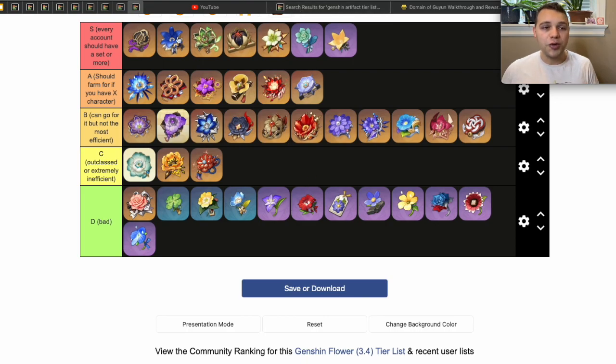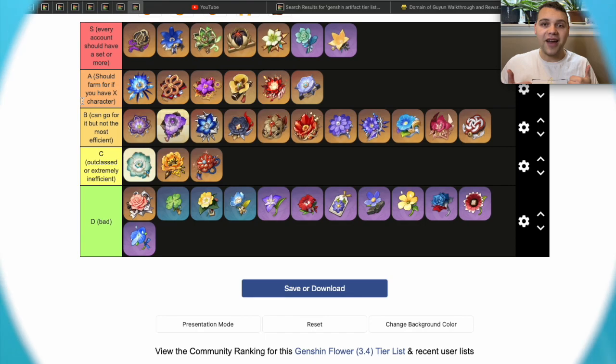Let me know what you think. I think if you follow this tier list you will have a great account and be very efficient — you really can't go wrong going for any of these top artifact sets. Don't actively farm for Exile or Instructor — do it in the strongbox, farm the Emblem domain or the Deepwood domain and strongbox for the others. If you have specific characters, go for their sets. Check out my tier list video to see how strong I think every character in the game is, and have a great day!